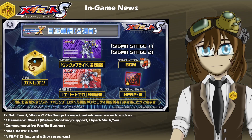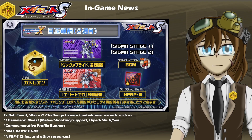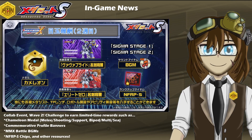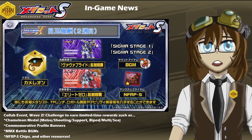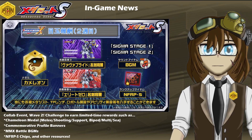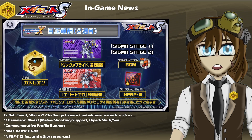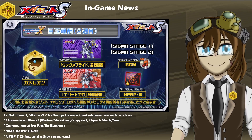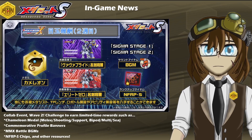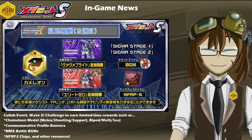In addition to the Chameleon Medal, we can also earn two more commemorative profile banners to use on our profiles to signify what we earned from the event. We can also earn two more event BGMs — Sigma Stage 1 and 2 in particular. Then we can also earn more NF-RPS chips and more limited time resources and rubies. So pretty much the same as it was last week with profile banners, event rewards, and a medal, but just not any particular event parts this time around.